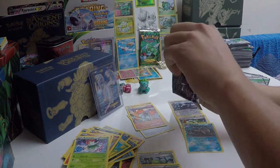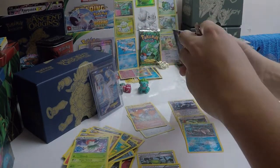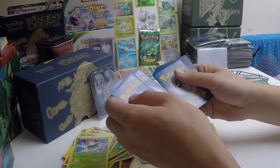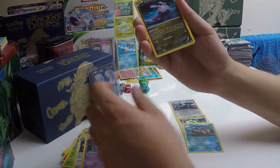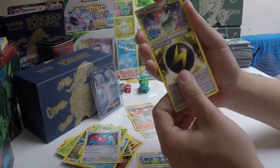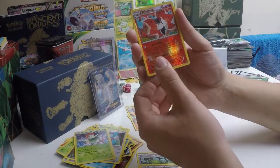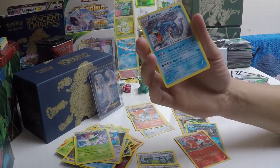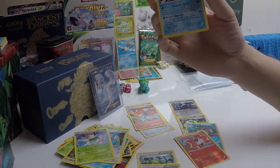Last pack of the video — I know it's that time already. We've got a Persian, Unown, Goomy, Magikarp, a Spinarak, a Porygon 2, another Flash Energy — I've got three of these now and not a single Darkness Energy — a Bellossom, a Reverse Volcarona, and our rare is a Gyarados. Both Gyarados arts are quite nice; I think the ancient trait one is slightly better, but that's still quite nice.